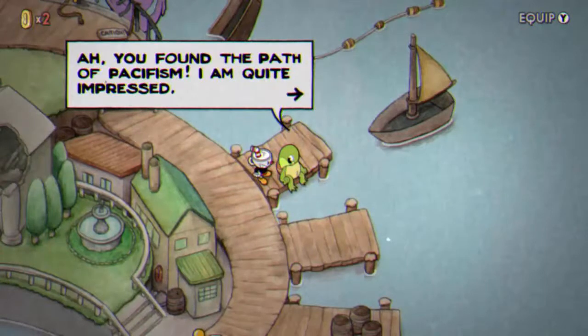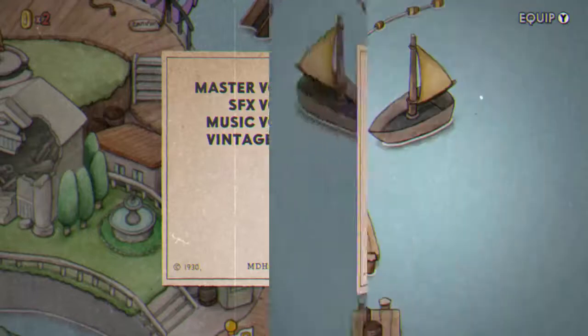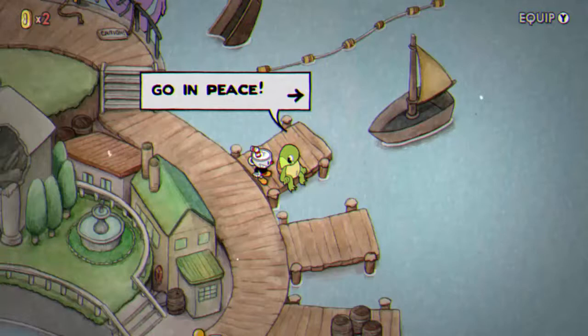Cuphead poses a steep challenge even without a self-imposed restriction like this, so you'll need to plan the use of your charms and super weapons carefully if you want to unlock the black and white mode. It should also be noted that you only need to avoid shooting your weapon to earn a P grade — parries, dashing, and the invincibility super won't count against you.